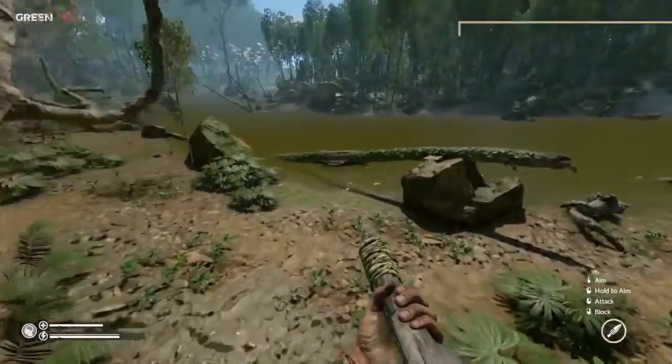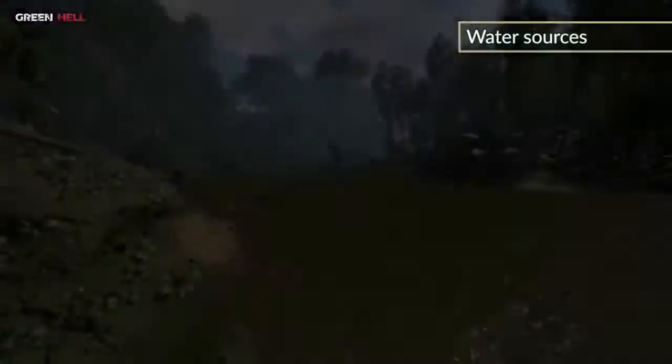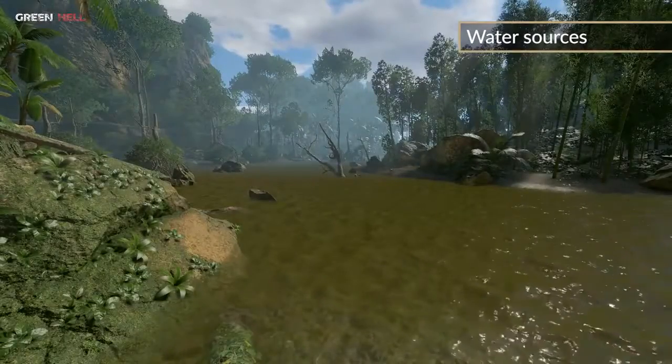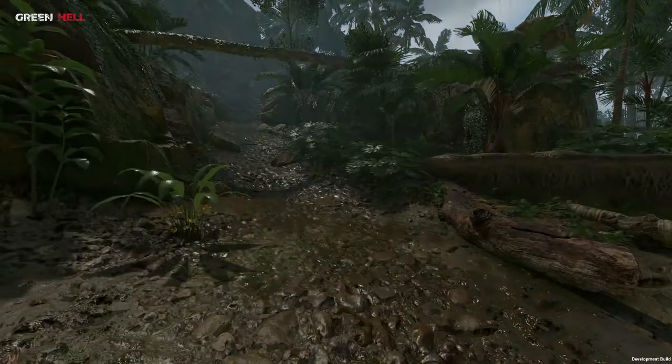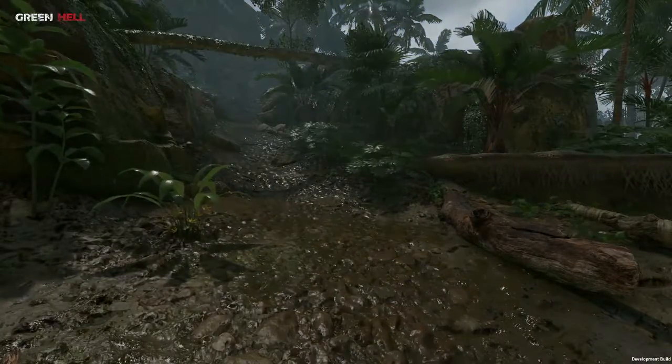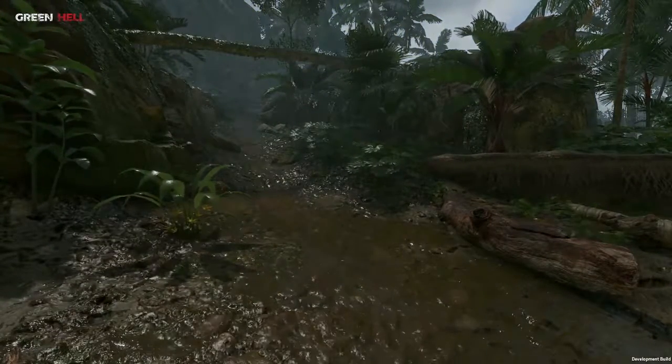The Amazon Rainforest is full of water sources, like rivers or ponds. Even the falling rain can create new ones by making small puddles or filling up the dry riverbeds.